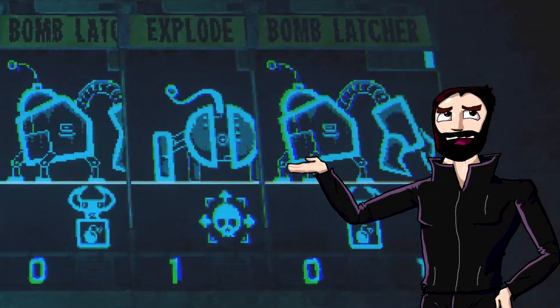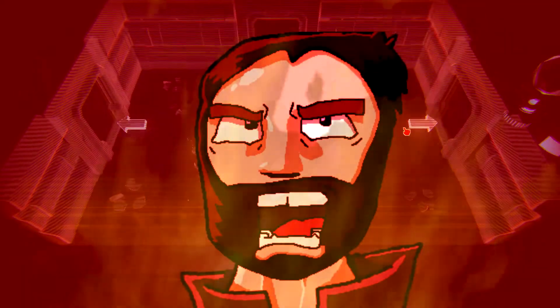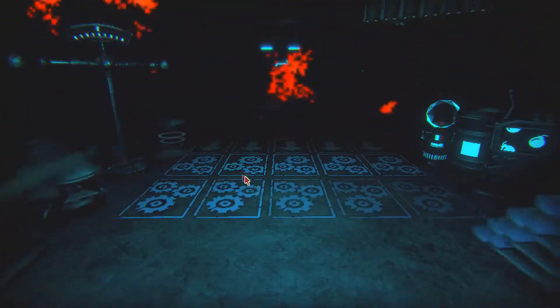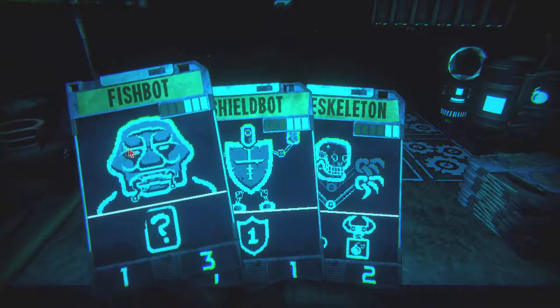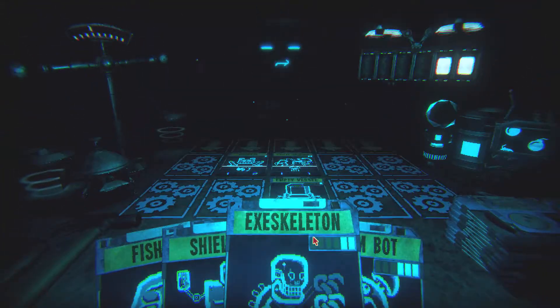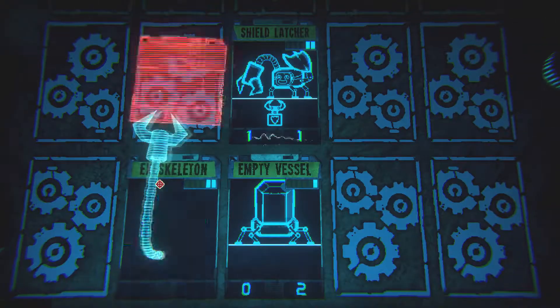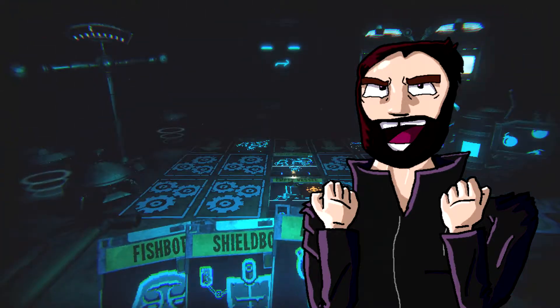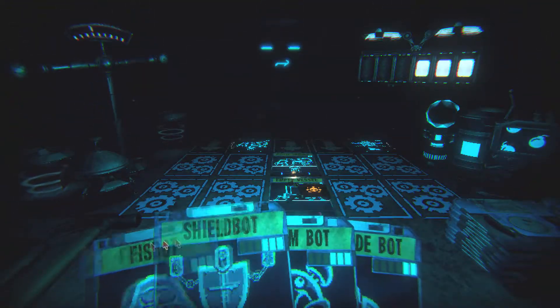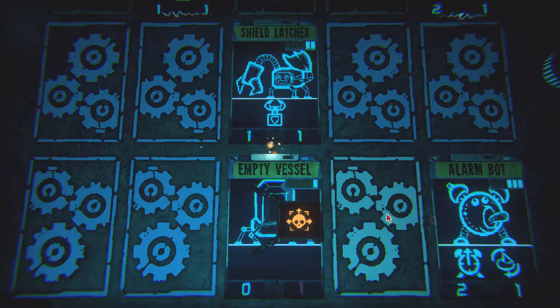It's got explosions, explosions, explosions, all of the explosions — I need more explosions. I don't care a whole lot about Shield Latcher. Let's draw. I can take the LeapBot out now. Or — more explosions? Ha ha ha. Yes. Oh no, more explosions. I'm gonna go ahead and put AlarmBot away from that. Get some damage back on my side.